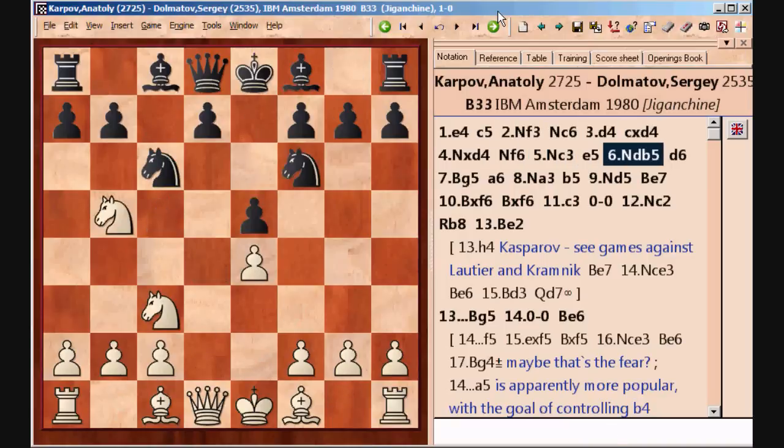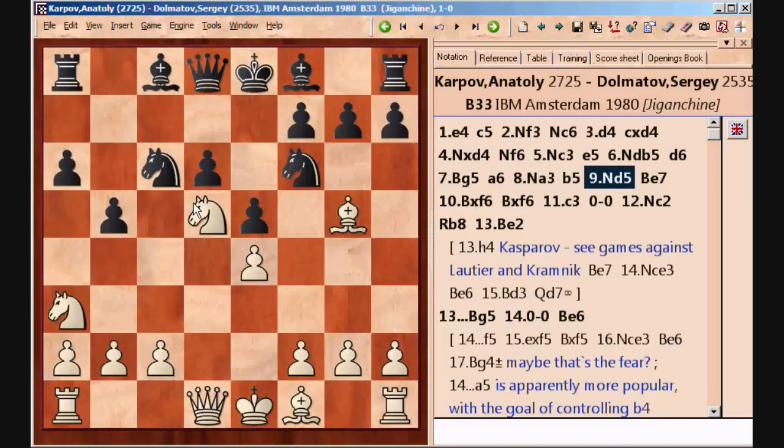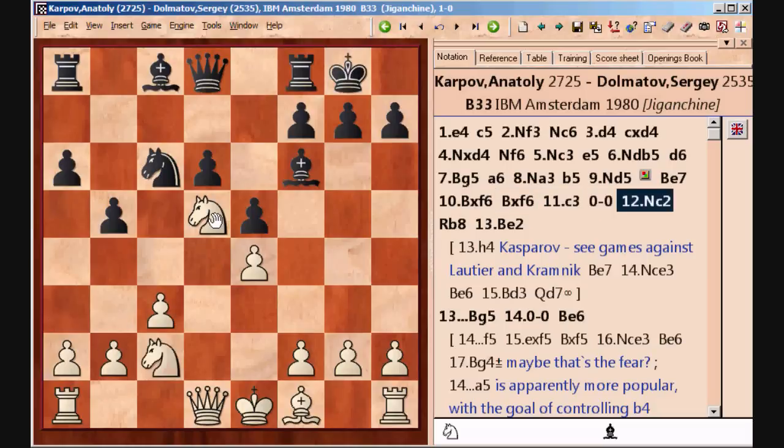After the opening moves we get the pawn structure where White has a strong knight on d5. In this line where White plays knight to d5, his intention is after Bf7 to exchange on f6 and thus to keep his knight on d5 for the time being. White then plays c3, castles, knight c2, intending to play a4, putting pressure on the a-pawn and also freeing up the square on c4 for his bishop.